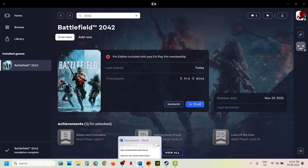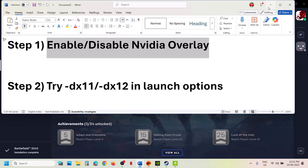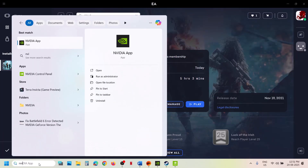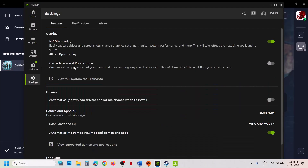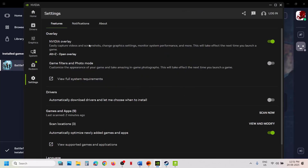The first step is to enable NVIDIA overlay. This has worked for many players so it might work for you. Open the NVIDIA app on your computer, go to settings, and if NVIDIA overlay is off, turn it on, then relaunch the game and check. If NVIDIA overlay is already on, you can turn it off and check which one is working fine for you.